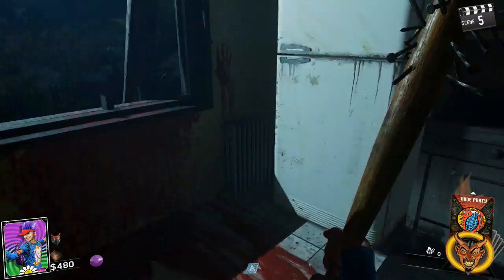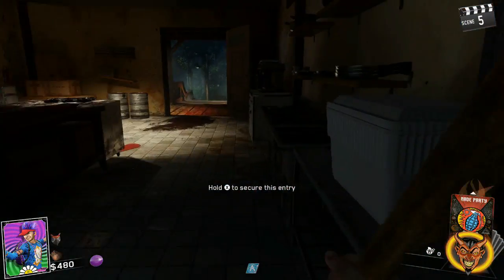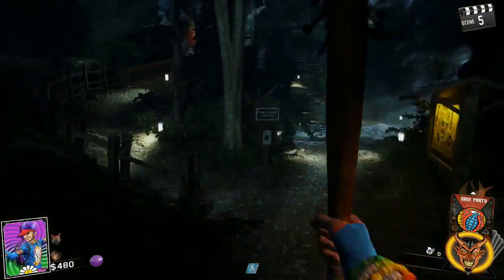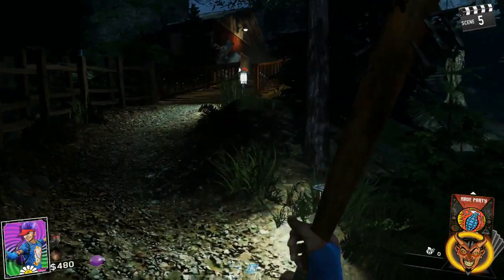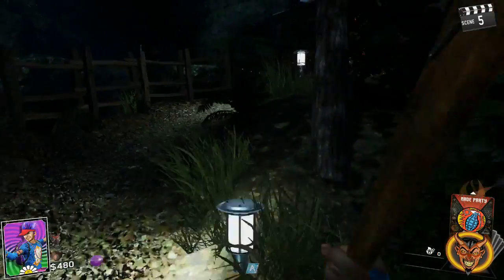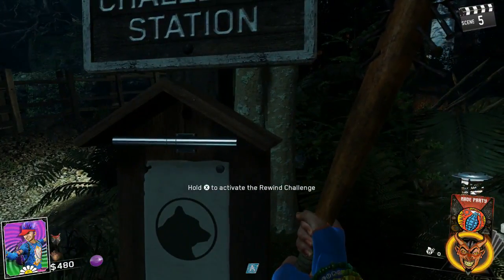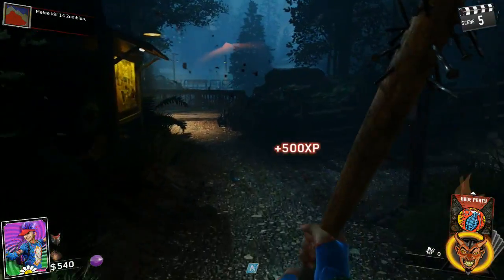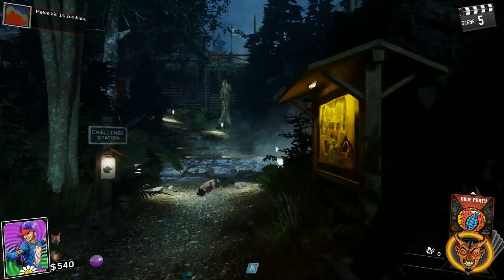'Less light means more glow.' I swear I don't know why I thought that said flip and place something in the fridge. Activate challenge — melee kill 14 zombies. That is plenty doable.